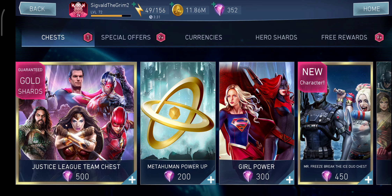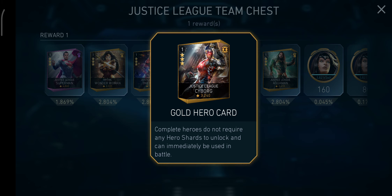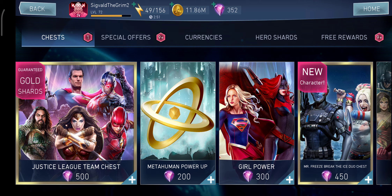We got the Justice League team chest here. Don't buy this. Basically the only things you really need from here are going to be Justice League Cyborg and Justice League Superman — and Justice League Superman is not even that mandatory because you can replace him easily with Flash, and Flash can end up doing more damage. Flash is going to have an Arena Season. Every single character here has an Arena Season except for Cyborg and Superman. For Cyborg, you should get him from the Justice League Shard chest because he unlocks at 2 stars, so you'll have a pretty good chance to drop some shards and unlock him easily. This chest is definitely not worth it and definitely not worth the 500 price — stay away from it.